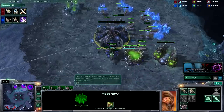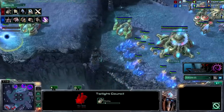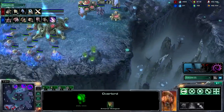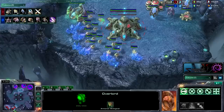Oh my god. Twilight Council going down. No overlords to scout, really — this one's coming in for a scout. Most players will have something watching for that, and it doesn't really matter anyway. What your key is to look for are the gases.